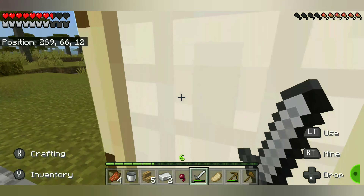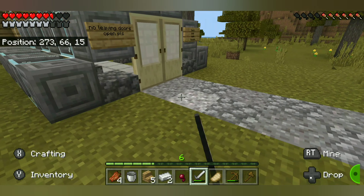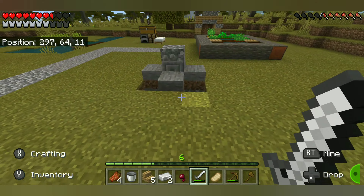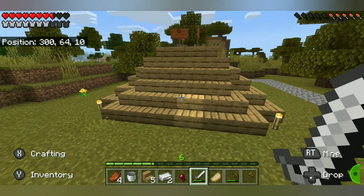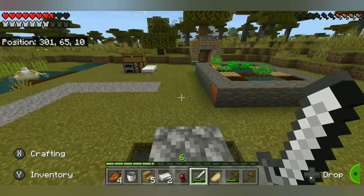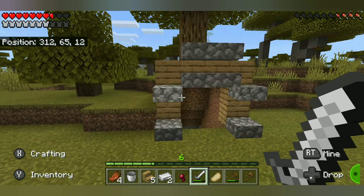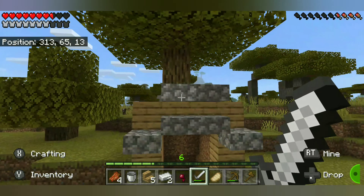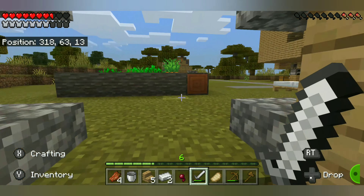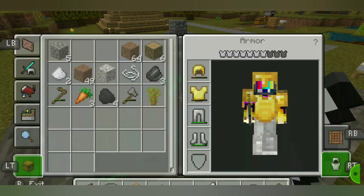I also did something very smart, which was I did a pathway going through all of this, and whenever you follow this pathway, you go up, follow down here, and then you go up here, and then boom. I actually did a lot of designing this time. Here we have the mine, which I designed the outside of. It's a mine so there's nothing really to show you there. Here we have the farm, which is actually pretty good.